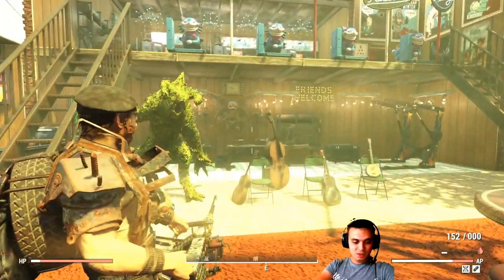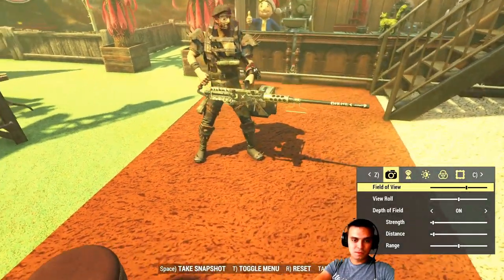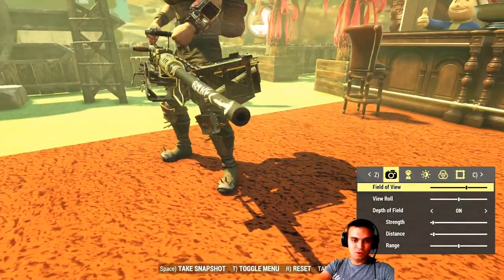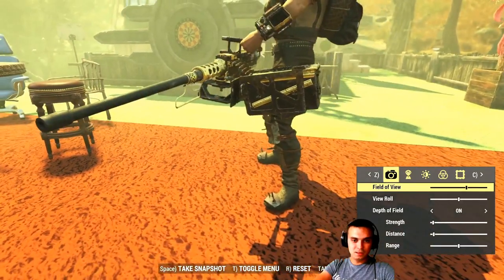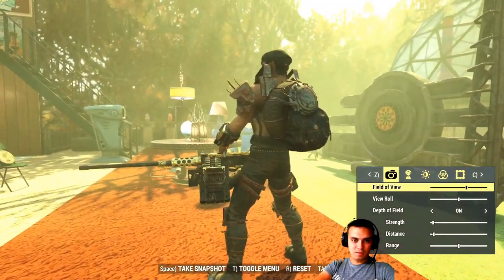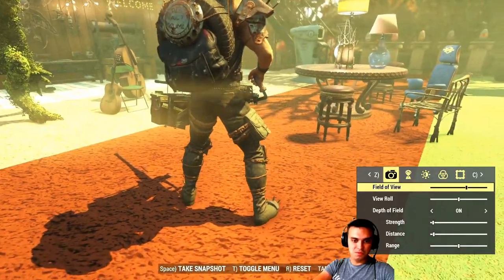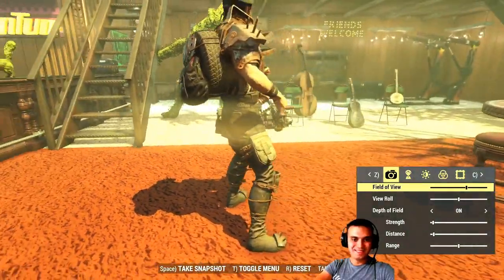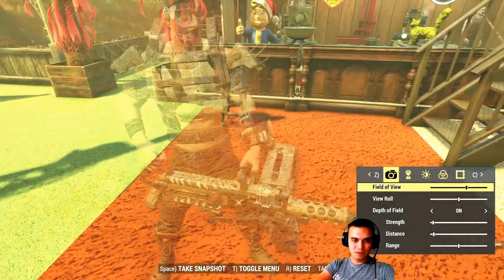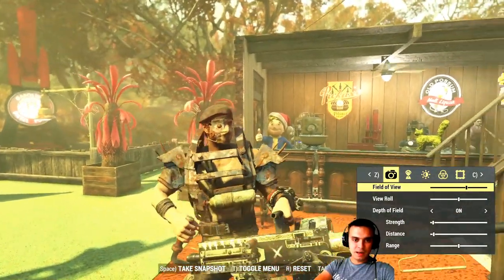Let me show you how this looks from third-person view. That's the 50 cal golden beautiful gun. You can see the outfit and the actual backpack as well. That's the outfit over there. We've got the Pip-Boy and the eyepatch.